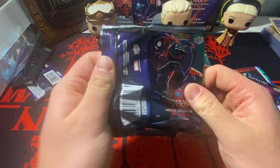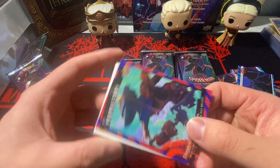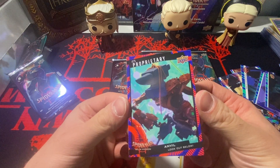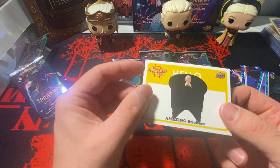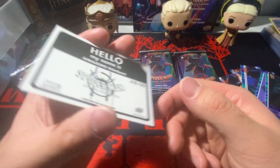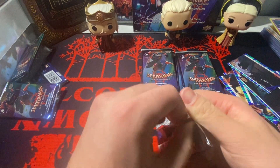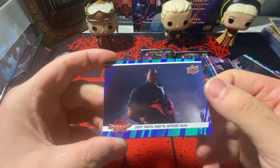We got some more base cards. We got another Spider-Man parallel — someone's getting smacked in the head by an anvil. These look like stickers — 'Hello, you know how you go to a speed dating thing and it says Hello my name is' — so we got a Kingpin sticker you can actually peel off and use. I personally would rather have that over the manufactured patch, just being honest. Still no numbered card — I don't even know if you get numbered cards in this set. Got Prowler again, Officer Jeff Davis, Peter Parker, and a blue Spider-Man parallel.